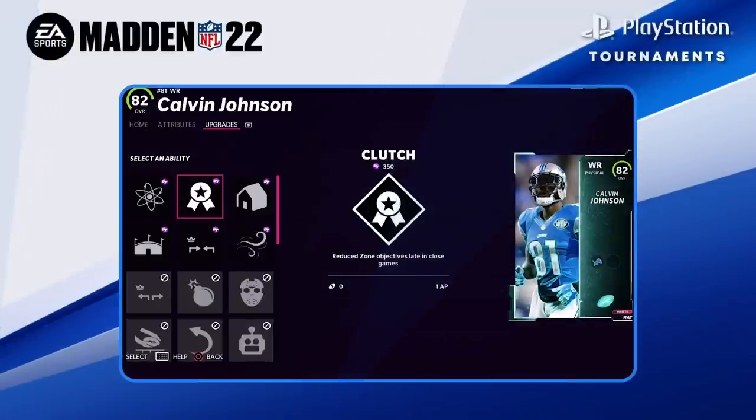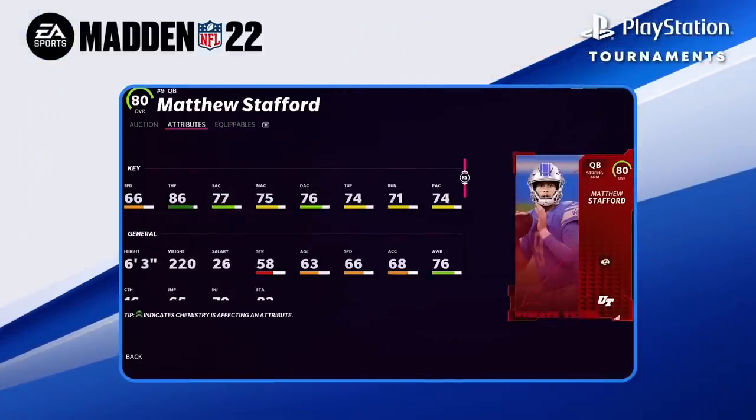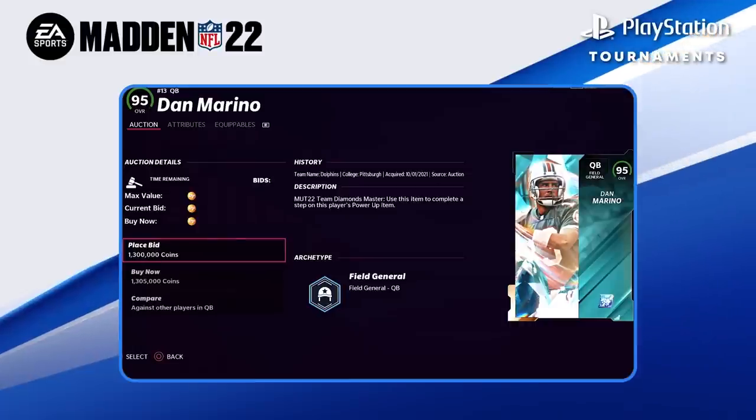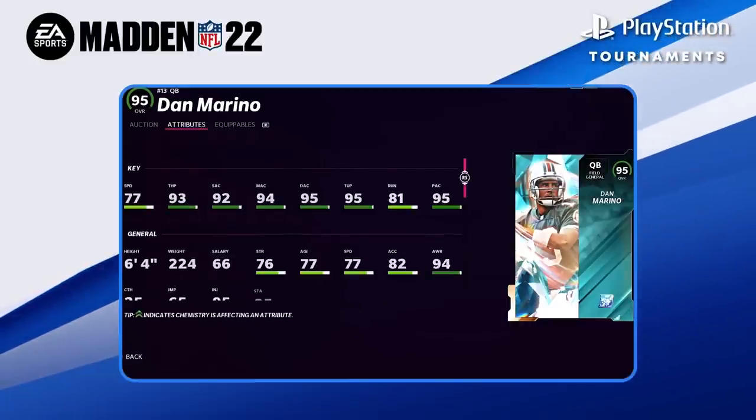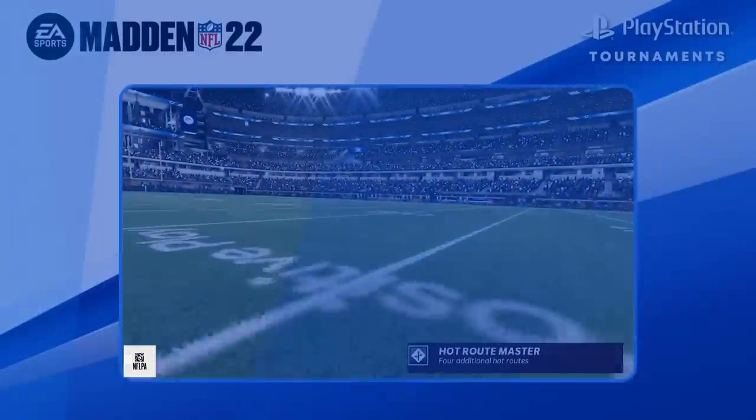Abilities can also be huge. When looking at a player's archetype, check to see which abilities they can unlock. For example, field general QBs that are at least 90 overall with 90 or better awareness can get the Hot Route Master ability, giving you four extra hot routes for pre-play adjustments.